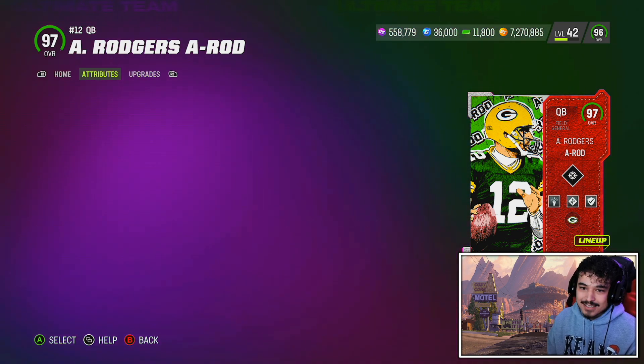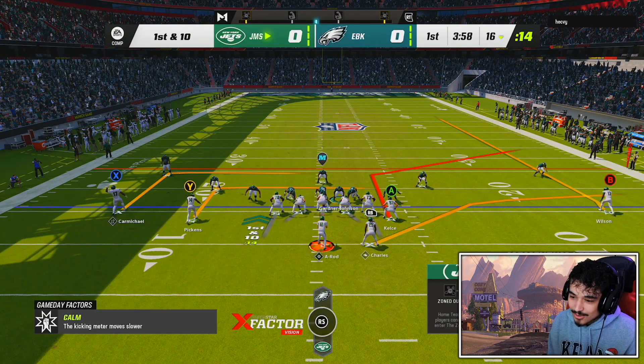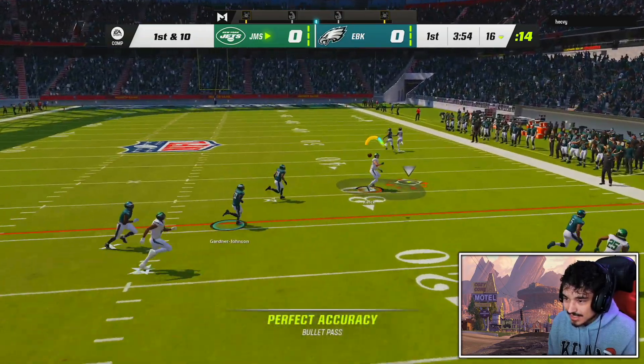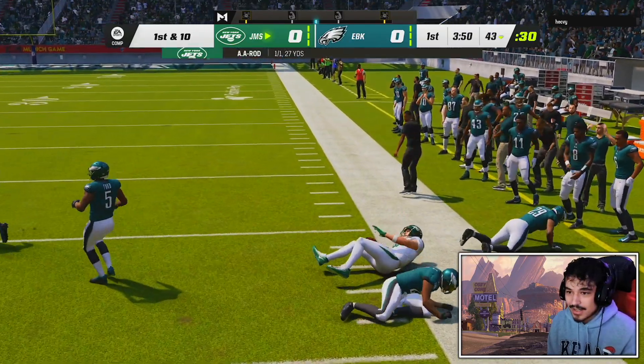No practice mode — you guys have seen Slinger 1 enough. Let's hop right into the game. Look at Rogers — he looks so good in that green and white. Should get Kelce wide open here, Rogers goes ahead and delivers it. We do actually get a broken tackle there, didn't get it though, but I'll take it.